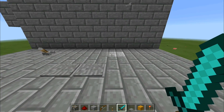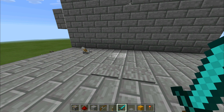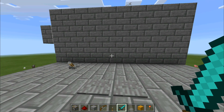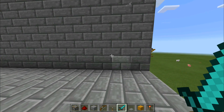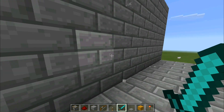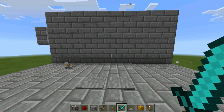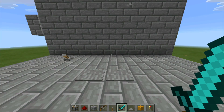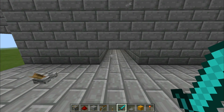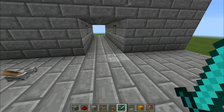I already tweeted what I've made here, so if you want to follow me on Twitter you can see things earlier. This is a flush door, which means you don't see anything — this entire wall is just a wall. It could be completely hidden; you wouldn't even know there's a door here. If you step on these pressure plates, the door is going to open up.